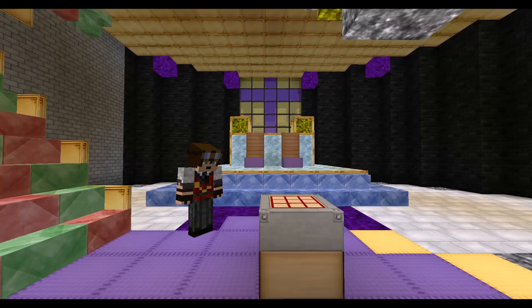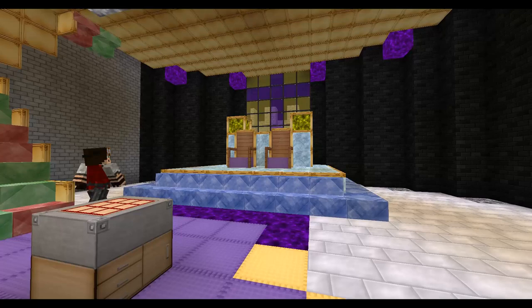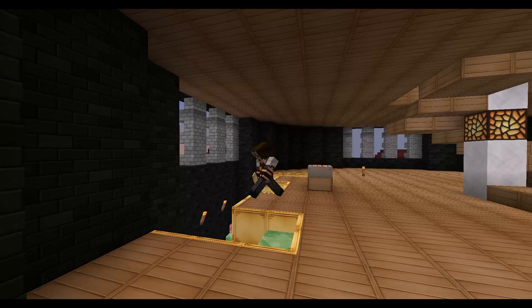We're starting with the throne room because we need a beautiful throne to go with it. We're using a lot of micro blocks — this is a micro block heavy episode. Going with purple because that's the color of royalty, gold, a lot of wood, and in the top area I'm using ruby and sapphire to accentuate the various parts of the throne.